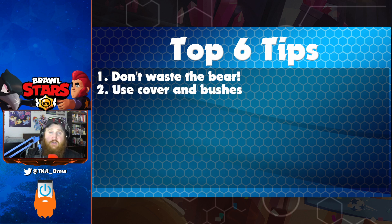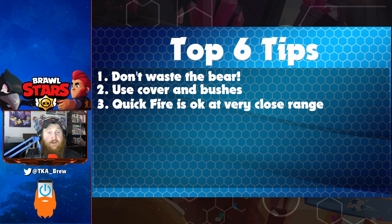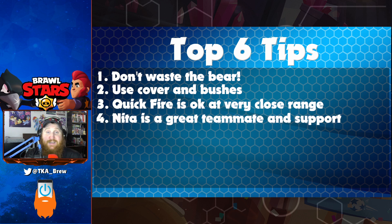Number two: make sure you use cover and bushes on the map strategically because she is a close range brawler. Number three: quickfire is fairly good for Nita at close range. Number four: Nita is great as a supporter and very good with teammates. So make sure if you're taking her into anything, it's 3v3 modes or Duo Showdown — she needs support and she needs to support somebody.